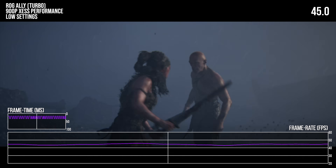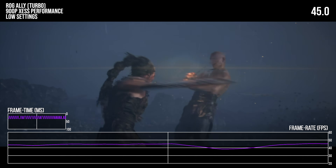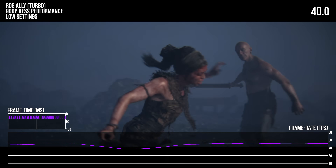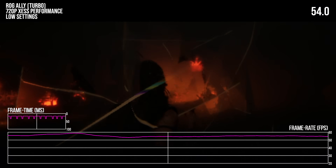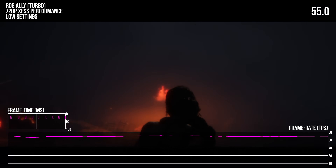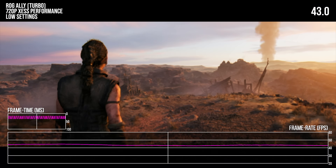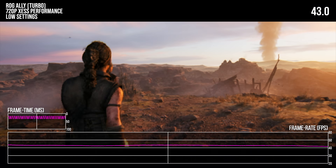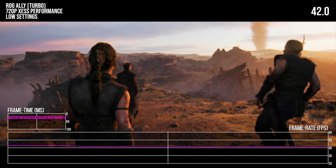Performance should be in line with other Z1 Extreme, 7840U, and 8840U devices, as they have near identical specifications. So these findings apply to the higher-end AMD-based PC handhelds on the market. The experience on this class of hardware is genuinely pretty decent, with enough speed to run Hellblade 2 serviceably.